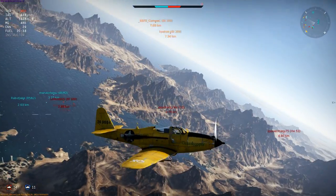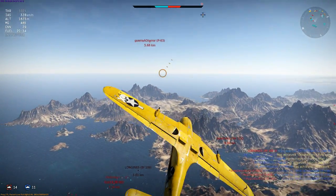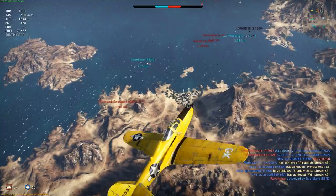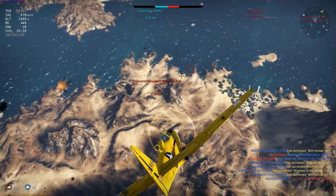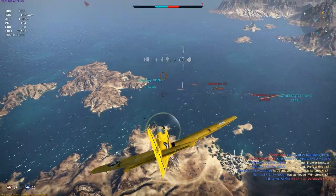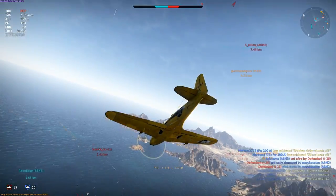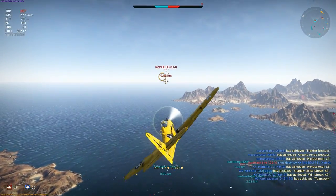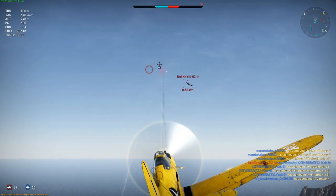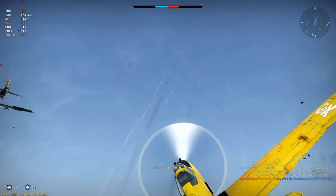As everyone's right on the deck, I'm only climbing to 1,500m so I'm not traveling too fast on my attack run. Forced to deal with a climbing F4, I can't land a shot as he flies past at close range. I'm not going to turn after him — I simply don't intend to turnfight. Instead I continue toward a climbing Ki-61 presenting as a very nice target.